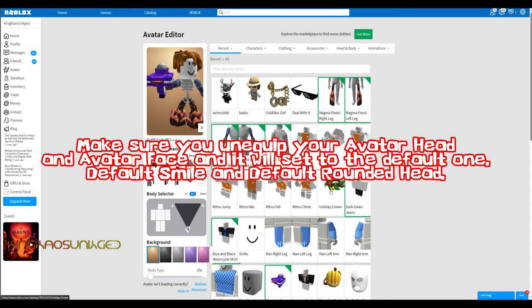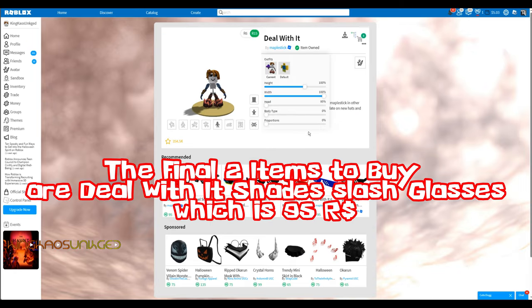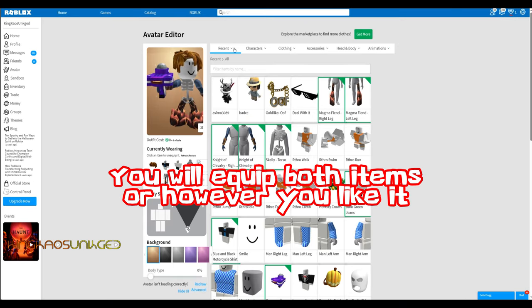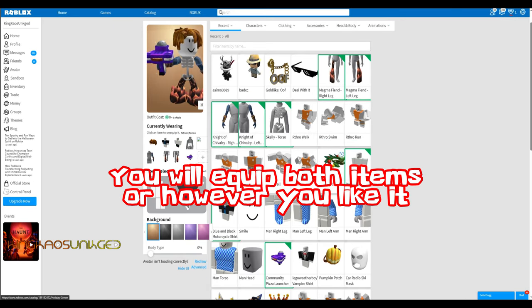Default smile and default rounded head. The final two items to buy are the Deal Wit It shades/glasses, which is 95 robux, and the holiday crown/salad hair, which is 75 robux. You will equip both items, or however you like it.